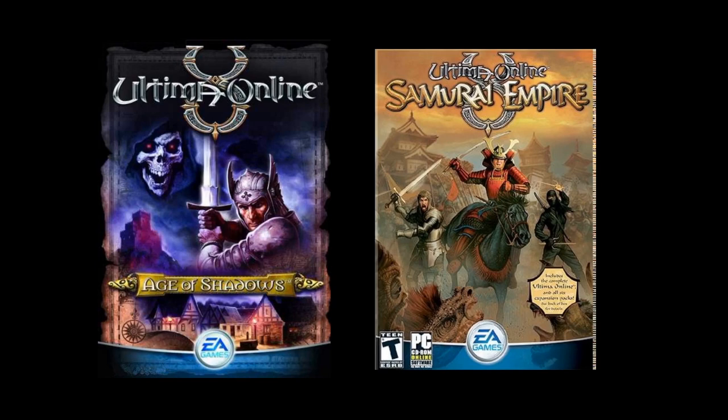Before we go any further, a quick disclaimer: there are about as many variations of the Sampire as there are skills in Ultima Online. It's been around for quite some time, and lots of people have tried different skill combinations. What I'm going to cover is what I call the classic Sampire build, which covers a lot of offensive and defensive abilities — really an all-around great template to get started with.